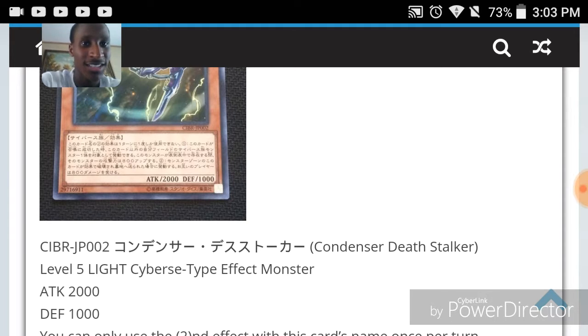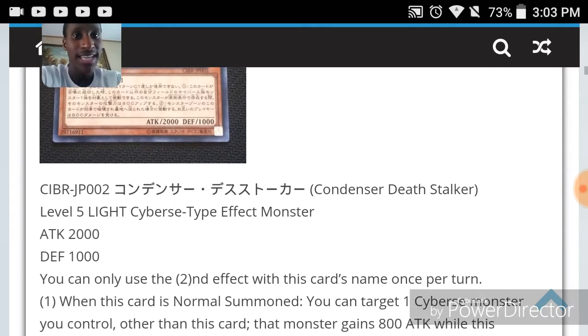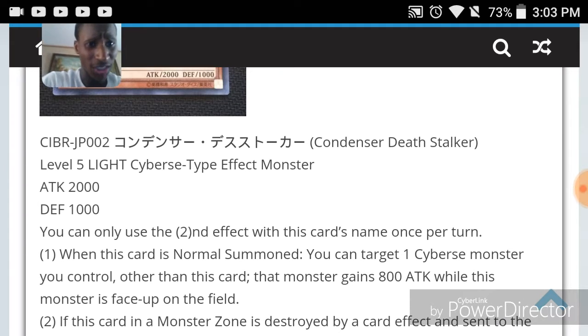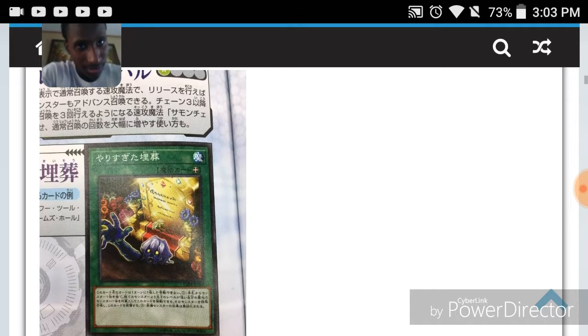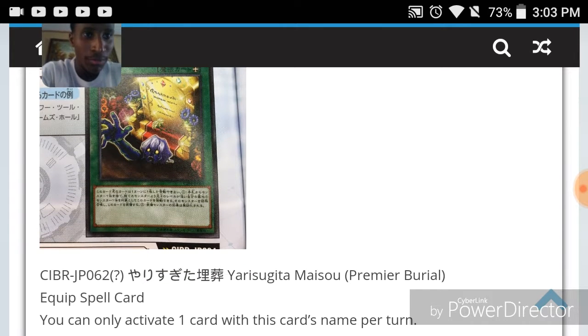Condenser Death Stalker is a level five light cyber-type effect monster, 2000 attack and 1000 defense. You can only use the second effect with this card's name once per turn. When this card is normal summoned, you can target one Cyber monster you have other than itself — it gains 800 attack while this is face-up on the field. If this card in the monster zone is destroyed by a card effect and sent to the graveyard, inflict 800 to both players. It's okay.